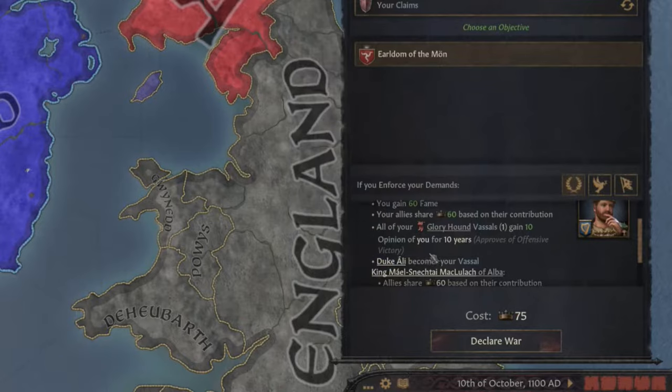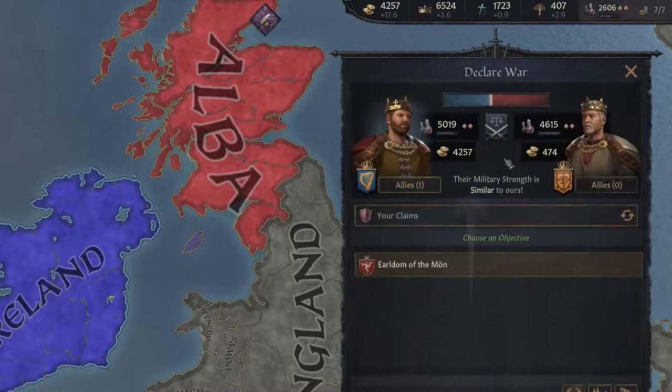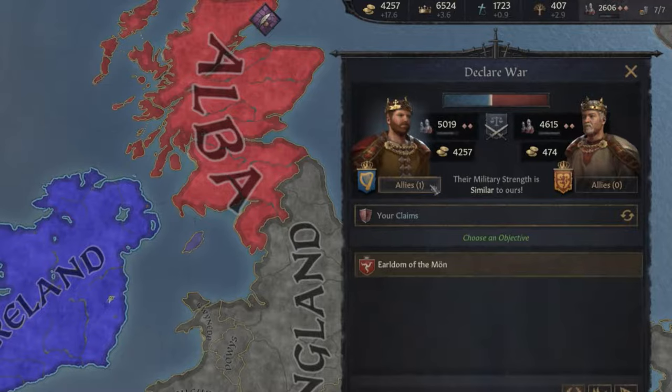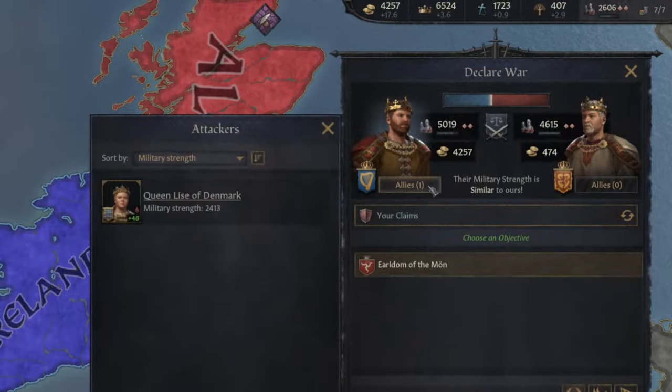If I scroll down though, you'll see that I don't directly get it — the duke of Mon will become my vassal. So sometimes you won't personally own the land but instead have a new vassal. Up here the bar will approximate who the game thinks will win. We can preview the number and types of troops each side has, how much gold each side has saved, and how many allies each side has. Even though the game thinks I'm at a disadvantage, I have so much gold that I can easily hire mercenaries and be two times stronger.